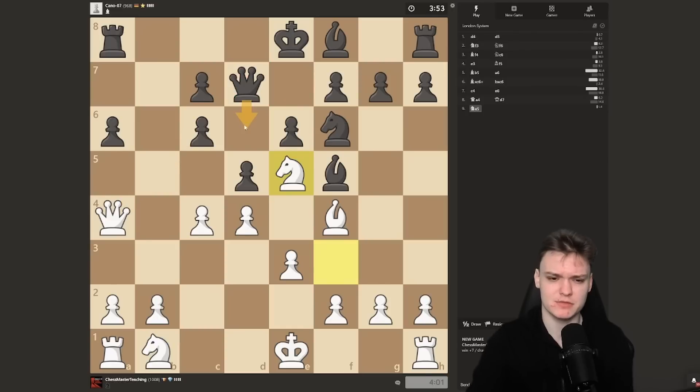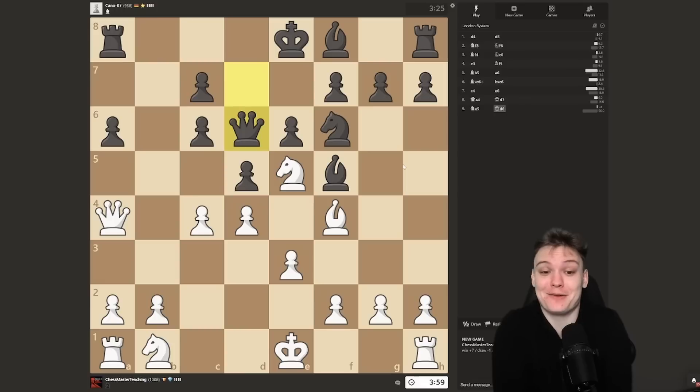The only tricky part is if he plays queen d6 — that leads to an interesting position where a lot of people go wrong. I feel like the opponent will just give up and play queen d8 or queen e7 because they're usually afraid to step on the same diagonal as the bishop. But he plays queen d6. It's just important not to rush and go for the tempting move. Let's get that on the board.